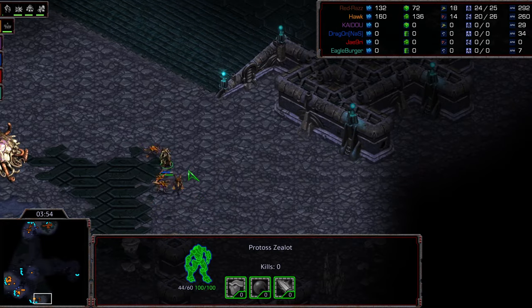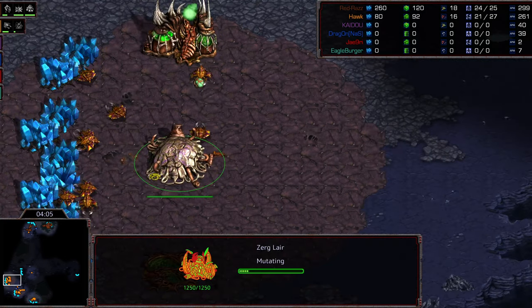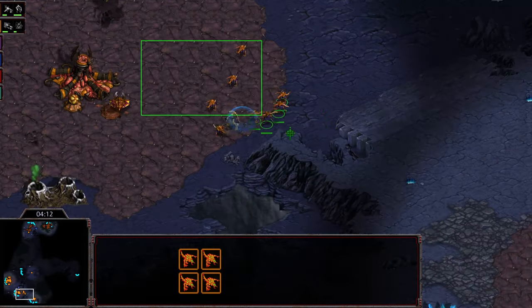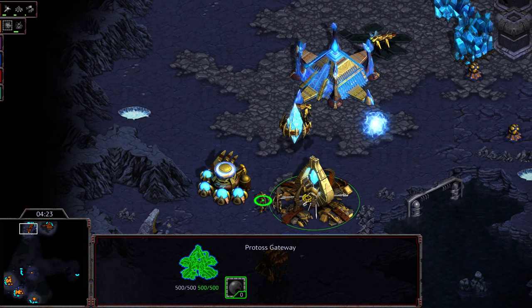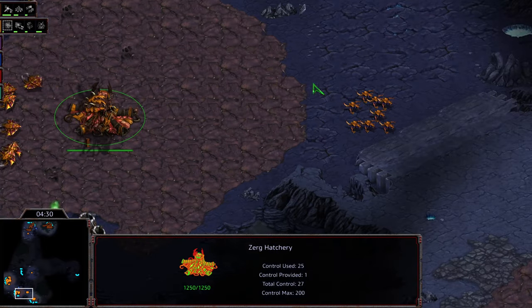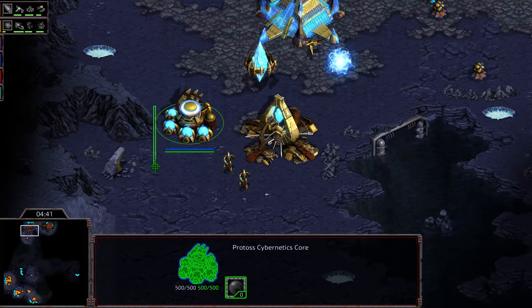This zealot needs to keep these zerglings busy, otherwise those six zerglings might have been able to do a run towards the main and create havoc. The lair is building. Right now I think this zealot is mostly playing the role of scout-delay on the zergling. He's eating a lot of damage and looks like he's going to get wiped out. There's a cannon warping in, but it's only one cannon. Two zealots locating the front. Stargate is down.